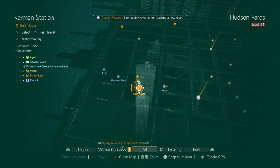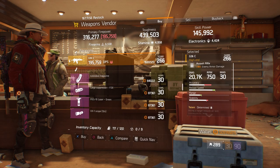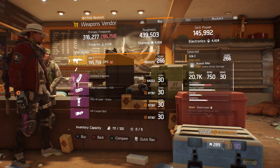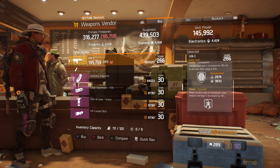For our next gear items, we're going to head over to Kerman Station. Here, the weapons vendor has a G36C with a gear score of 266. It has 18% enemy armor damage, and the talents it has is determined, competent, and focused.